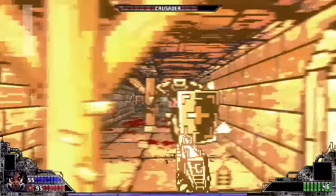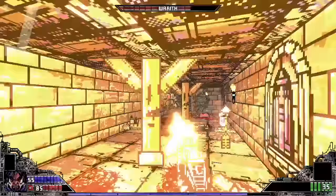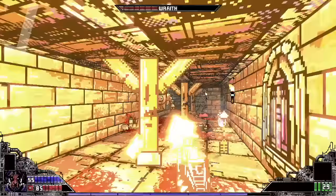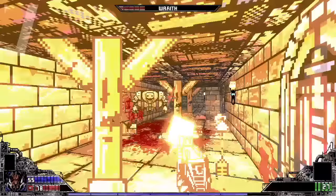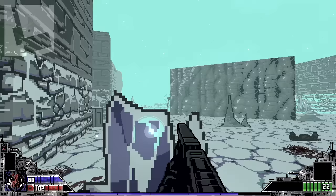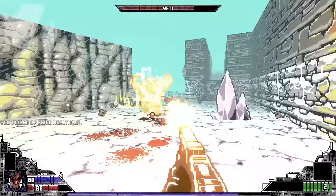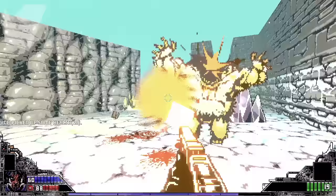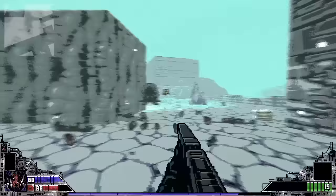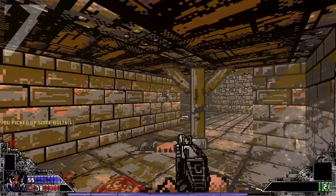Lots of blood soaks the floor when enemies are taken out and splatted, so if you're squeamish, maybe stay clear. There are also options to change color palettes, post-processing bloom, and motion blur for those who like to tinker. Those looking for gyro controls will sadly be disappointed as it's not in the game yet. However, performance in both docked and handheld modes runs very smoothly with no hiccups.